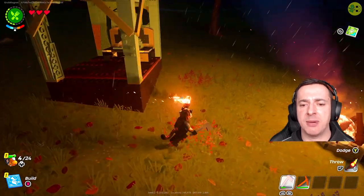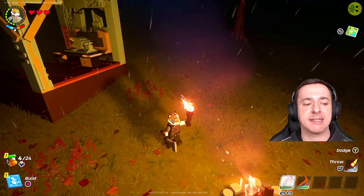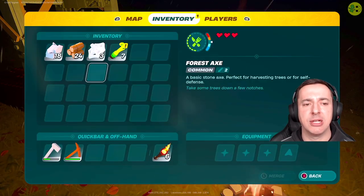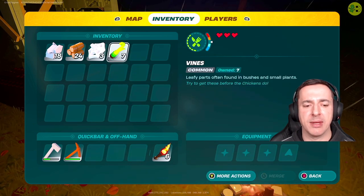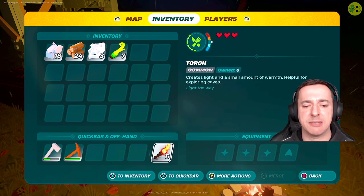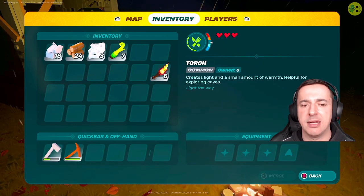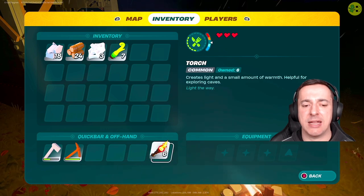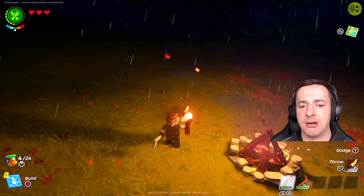So how do you assign this to your character to use? On the left hand side you've got access to your backpack — for me that's up on the d-pad. Inside there, torches will show either in the main inventory or in the quick bar. Select it — for me that's A, that'd be X on PlayStation — and then move it to the off-hand slot, and then your character will automatically have it shown there.